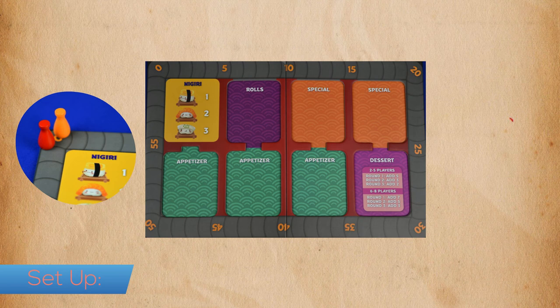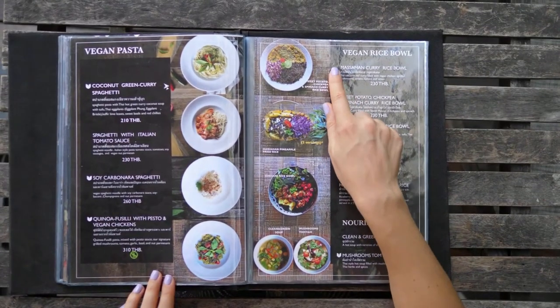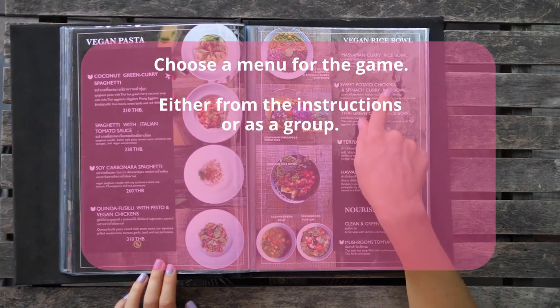If this is your first time playing, divide all of the cards according to type and place them in the slots like this. You can either choose one of the pre-selected menus, or as a group, decide which of the menu items should be in play for the game.